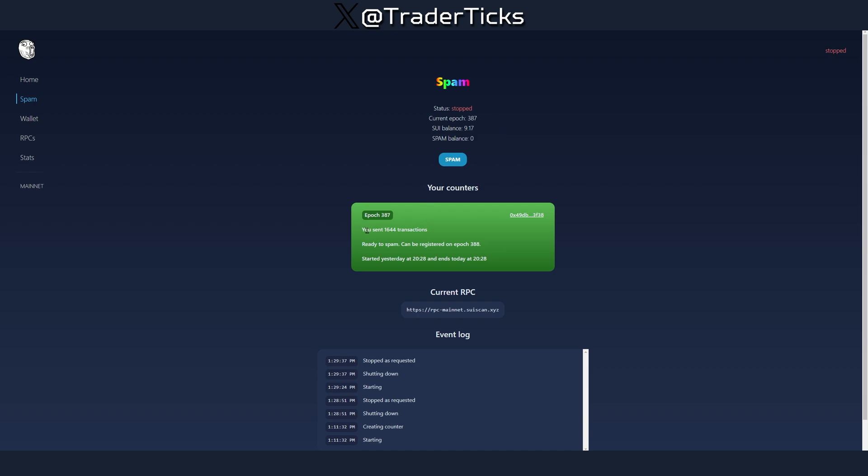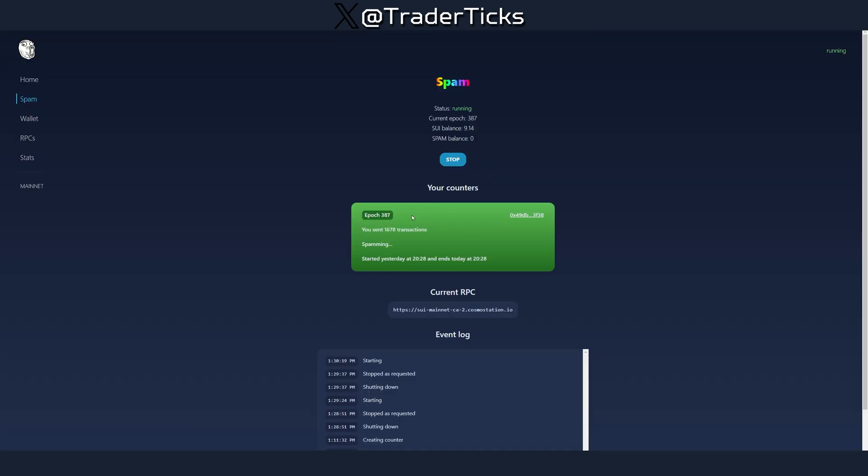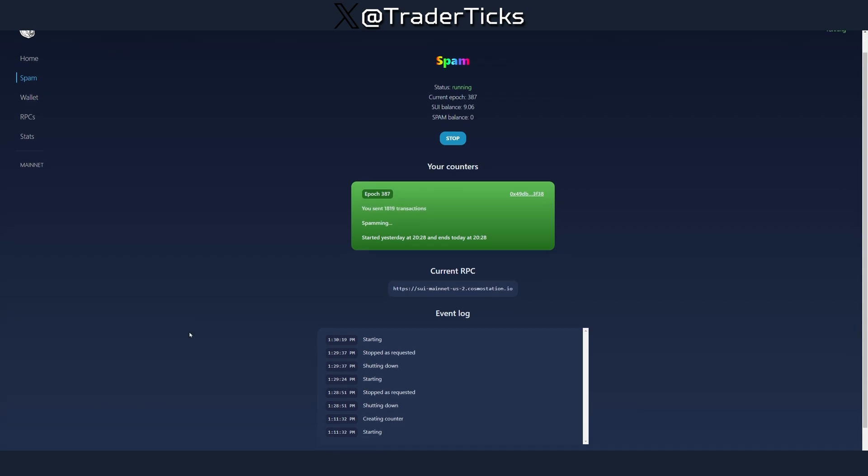After you send some SUI, navigate to the Spam section where you'll see your balance. I already spammed some transactions. To start the robot — the backend behind this website — press Spam, and you start sending transactions. You can click Explore to check your transactions. It runs on epochs; the current epoch is 387. The spam started Friday at 17:30 UTC, and it's a little time-sensitive — you can register by Saturday 17:30 UTC by creating a wallet, funding it, and starting the robot.